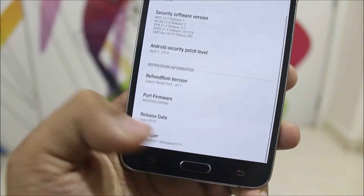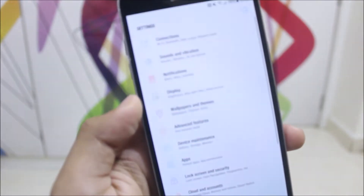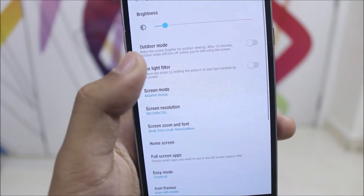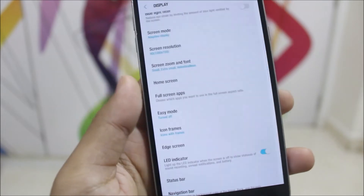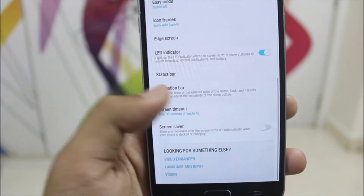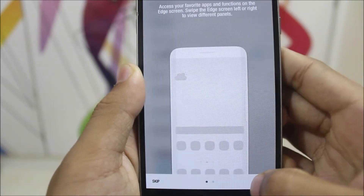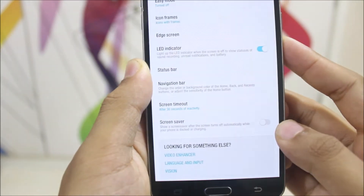Now let's take a look at some features of this ROM. Going into Display, you get the Blue Light Filter — it doesn't work. You get Full Screen Apps which works very well, Screen Zoom and Font which were already there. You also get the Edge Screen and it works well with native blur, so it looks really good and runs smooth.